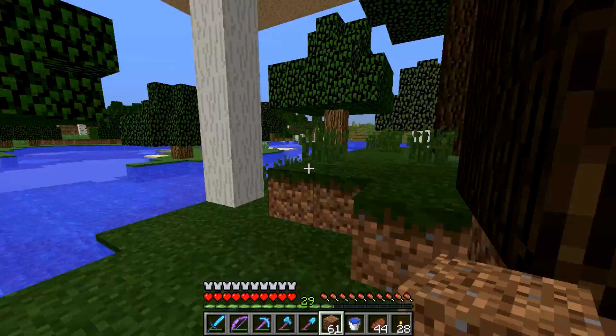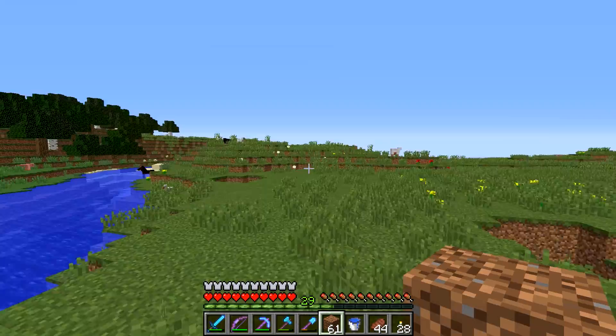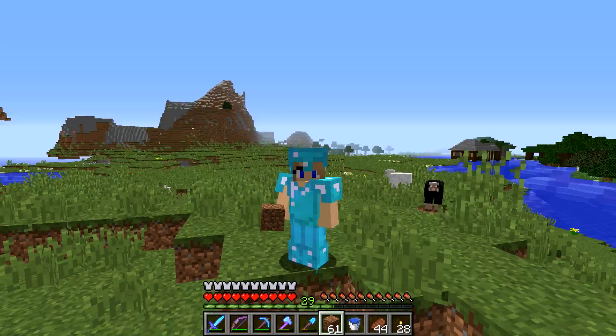I think that leads down to a cave if we just dig that way, and then yeah, this is the plains and there's a horse already guys! We're probably gonna kick off next episode by taming a horse and getting him back to the horsey barn, that way Mr. Sprinkles has some kind of a friend, a pal, a companion, a comrade. That's gonna bring us to the end of this episode, so thank you so much for watching, have a great day everybody and I will see you all next time.